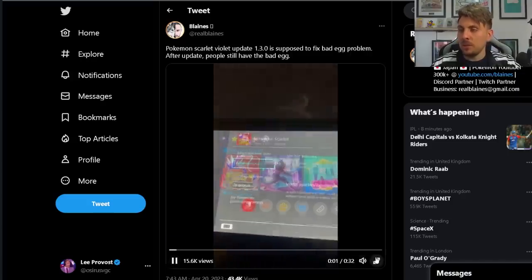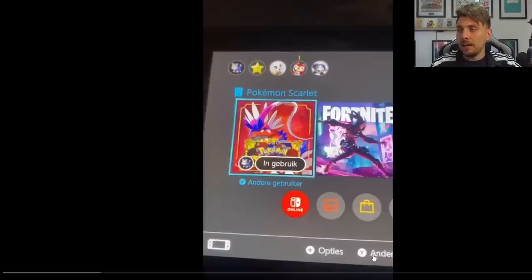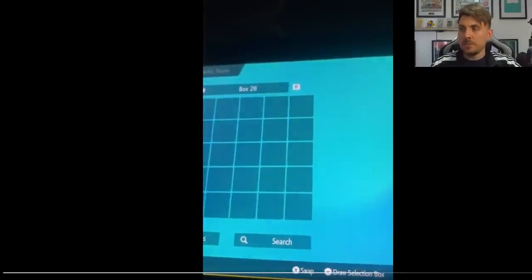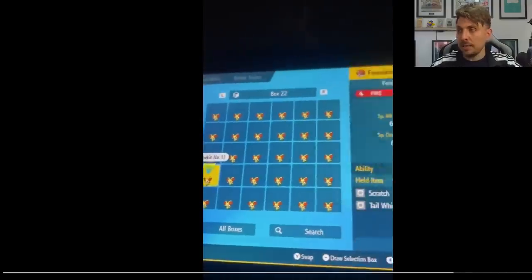This whole new patch is to fix that. They are rerunning the event on the 1st of May, running for two weeks — players with this new update will be able to go in and catch Walking Wake or Iron Leaves and avoid the egg. Unfortunately, there is a caveat: after the update, the bad egg is still in your boxes. This patch does not remove the bad egg if you already have one. As of now there is no update from Pokémon or Nintendo about how to remove it, but hopefully somewhere down the line there will be a fix.